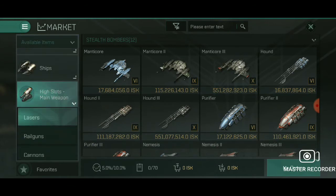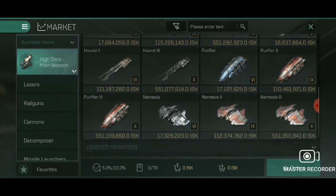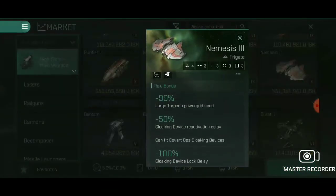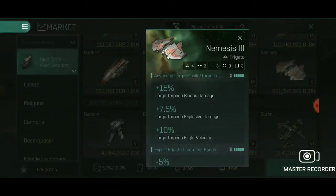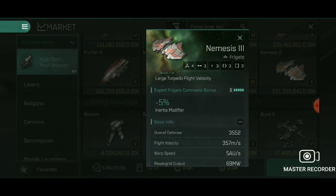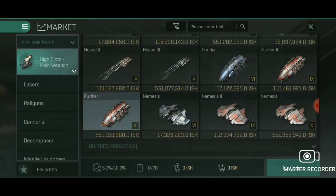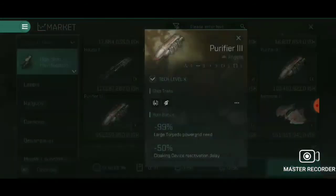70 megawatts is where we're going, and this is going to be applied for any ship — even the Nemesis 3 and Purifier 3. As you can see, it's exactly the same with those attributes. The only difference is the inertial modifier. All you've got to do is go through these ships and find one which is a little bit faster.